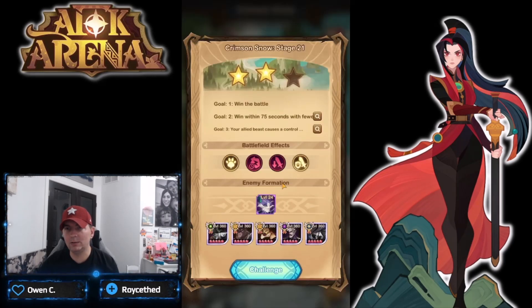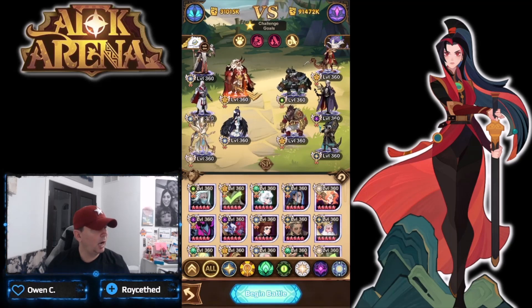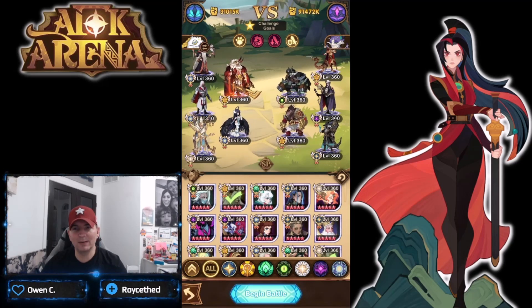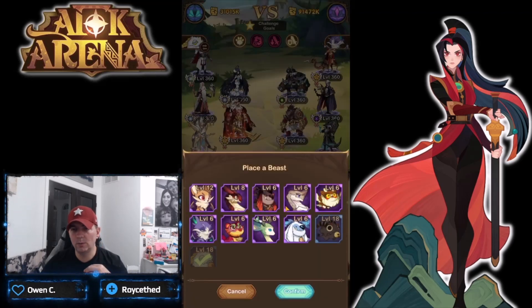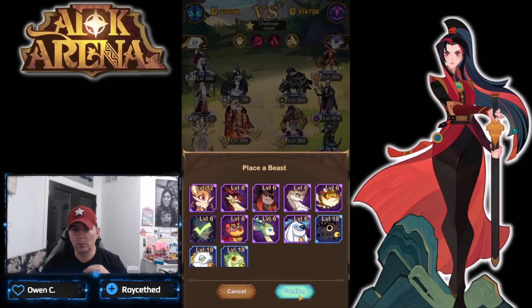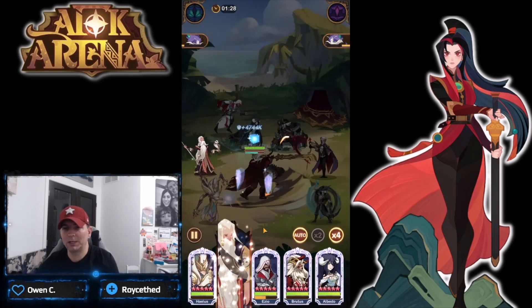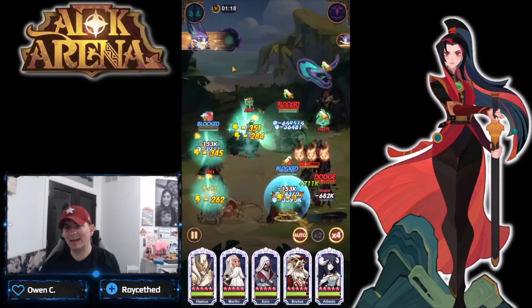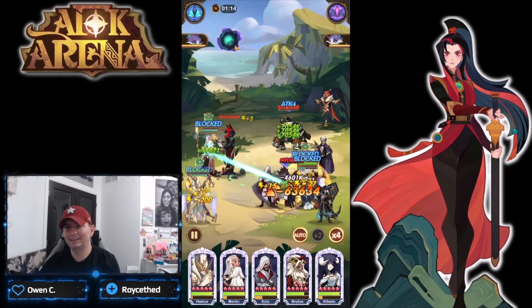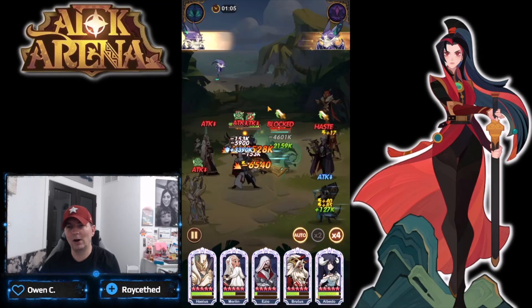The same team beat stage 20 and now we're on 21. Stage 21 has Albedo, Brutus, Azio, Merlin, and Halos with Vespero. Let me swap in Azio, Merlin, and Vespero. Let's try this for three stars on 21. It's funny because Vespero is a pet I never use, but look at that - level 6 abilities on these pets are huge.